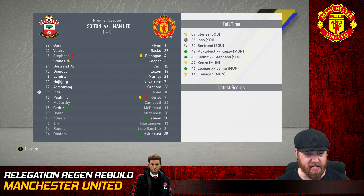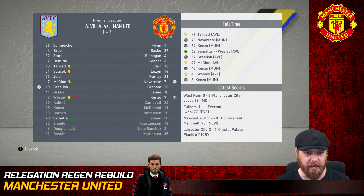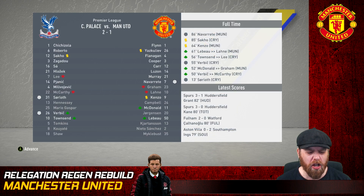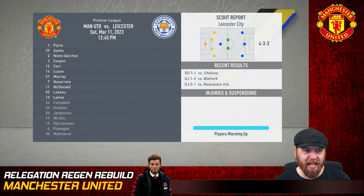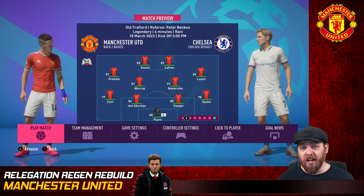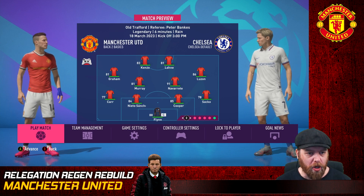Away against Southampton and it's a 1-0 loss - not a good start. Away against Aston Villa it's a 4-1 victory, Freddy Kenzo with a hat-trick. At home to West Brom it's a 2-0 victory, Lane injured, Luzon with two goals. Away to Crystal Palace, a 2-1 loss - not what we needed this late in the season. Big home game against Leicester, Nieto Sanchez into the first team, a 1-1 draw as Freddy Kenzo had a red card suspension.